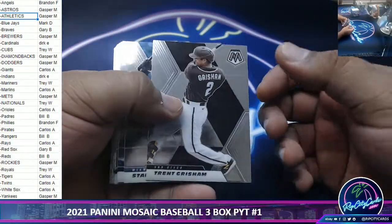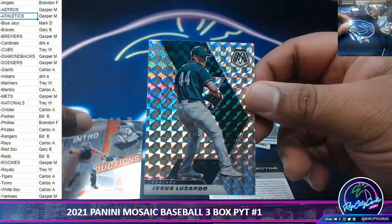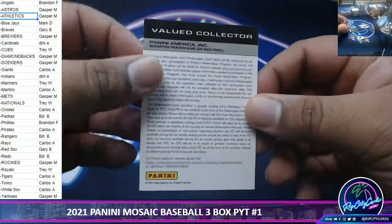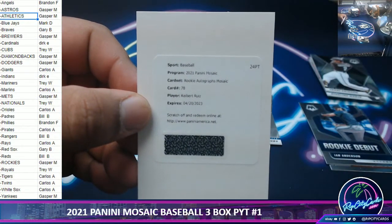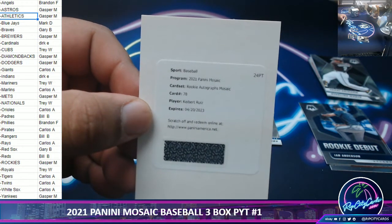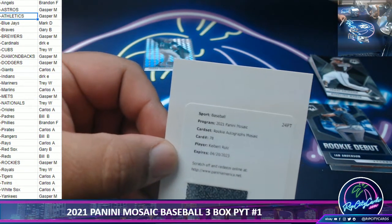First look at this here. Good old Mosaic design. I think you've got a redemption to start off here. All right, we have a Luzardo here for the A's. Inserts. Redemption for Kbert Ruiz, who I think is a Dodger. Let me confirm this — pull up the checklist. Oh, look at that, got something right for once. It is a Dodger.